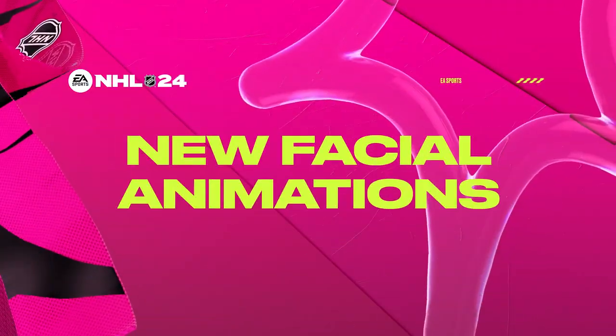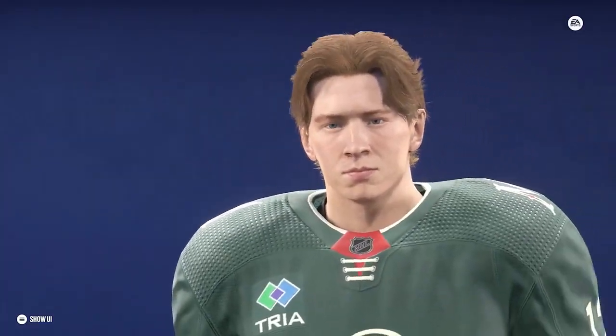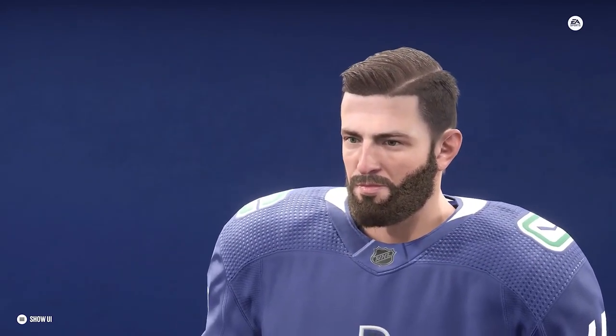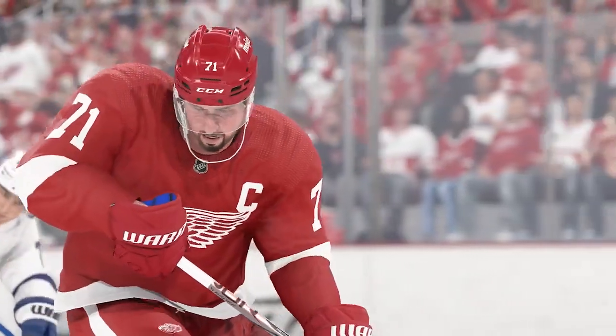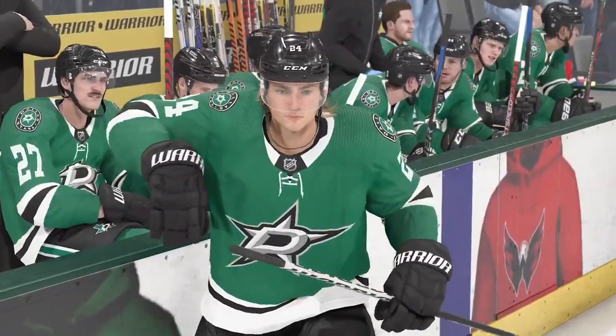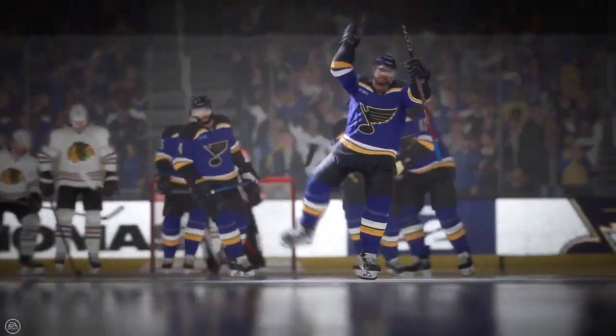In regards to graphical improvements in NHL 24, there's now sweat exertion on players, which is very cool, as well as new facial animations. All 22 new star heads are on all platforms — Gen 4 and Gen 5. But the exertion feature is Gen 5 only this year. What you'll see is that as the player is out on the ice working, their face gets more flush and more sweaty. They get back to the bench, take a break, and it calms down. Then they jump back on and it starts all over again. It's a very cool detail to see, especially in replays that get up close and personal with the players.